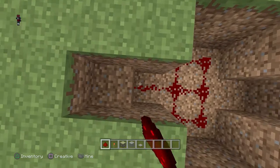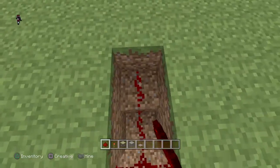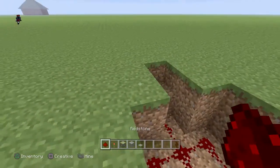Then you're gonna just place down some redstone so you can get some charges from the pressure plate that I'm about to place down. You just place the redstone all the way down there.